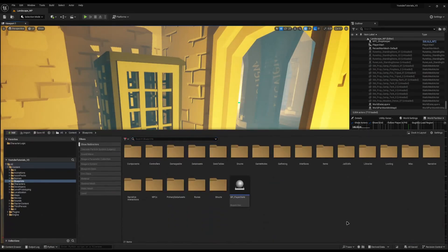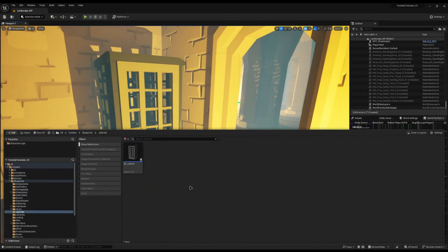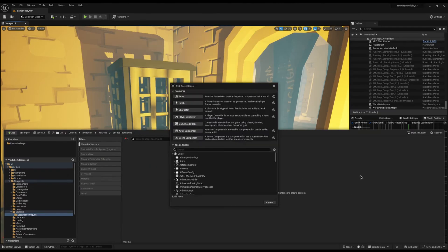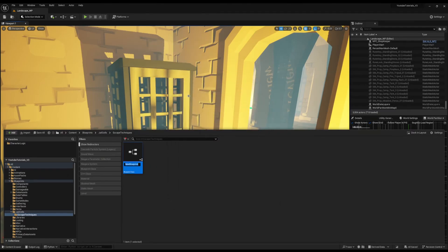So where do we start? I'm going to come into my blueprints folder, into jail cells, right click and create a new folder called escape techniques, then open it up and create the first blueprint class. I'll right click blueprint class and I'll call it bp_jail_escape and then the version — so I'll do a dead basic one called left unlocked — and I'll open this up.